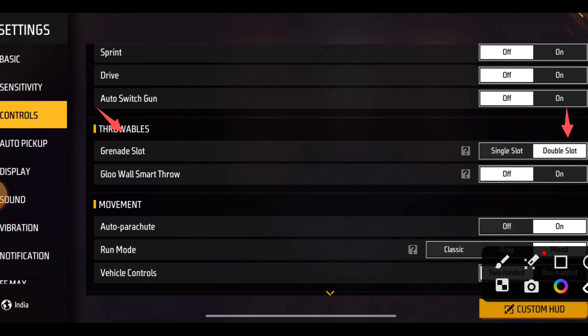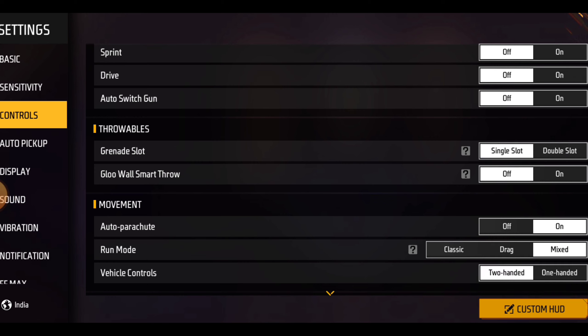You will see the Double Slot option. You have to select the Single Slot instead. Once you do that, one of the annoying buttons will be removed.